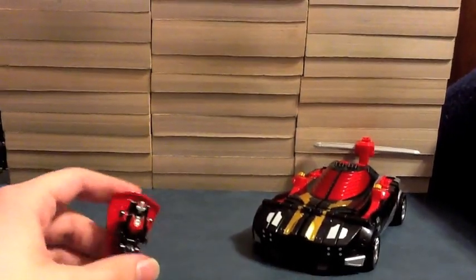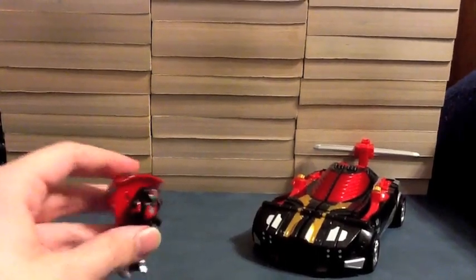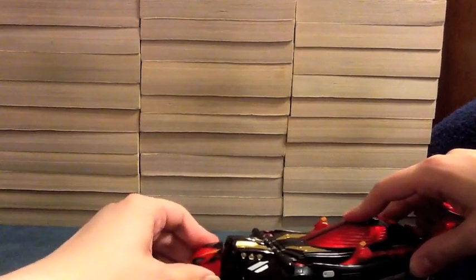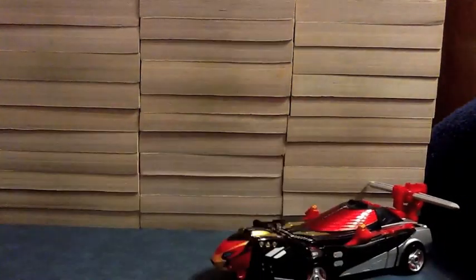We're gonna go ahead and see it rolls — it does car things. Now, to turn this into the Buster Machine CB01 Cheetah Mode 2 — this is a very long, complicated transformation, so try and keep up. Fold this up like this, lift up flat like this. Snap it in place. There we go. So, the CB01 Cheetah — it still rolls, that's all that good stuff.